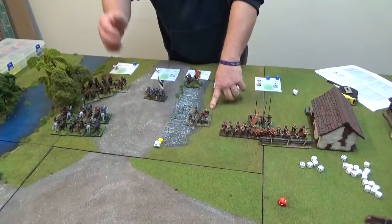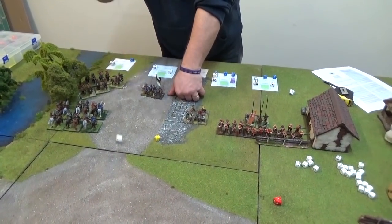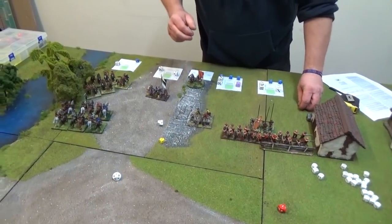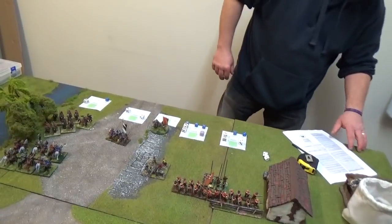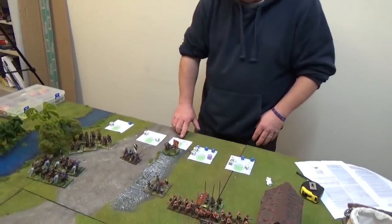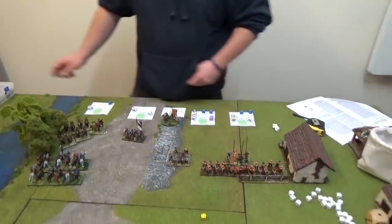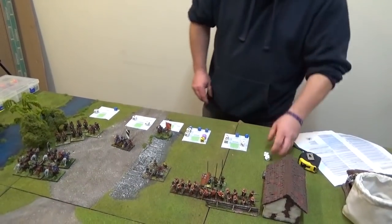Events: orange okay, cannon testing, commander failed! He's fouled. Blue passed, cavalry okay. Commander rolls 2d10 - an 8. Downgrade: if already poor take an immediate morale check. Your commander is now ordinary rather than good - so he's gone from good to ordinary. That's going to reduce his command radius. For royalists: saker passed, green unit passed, commander passed, cavalry passed. Turn ends.